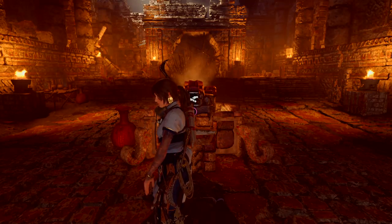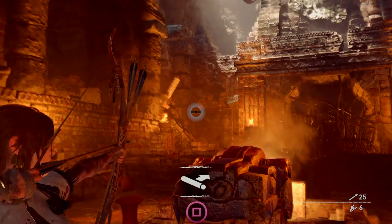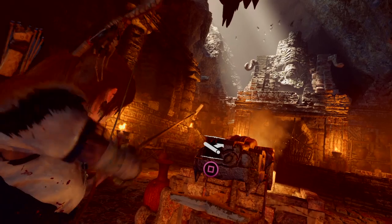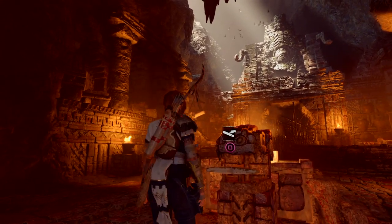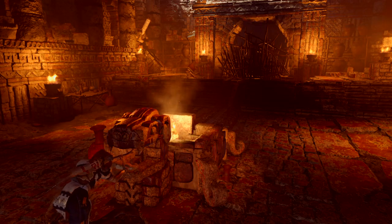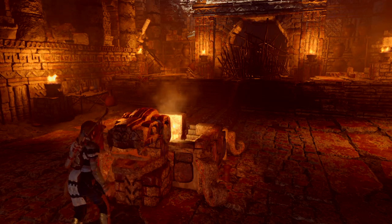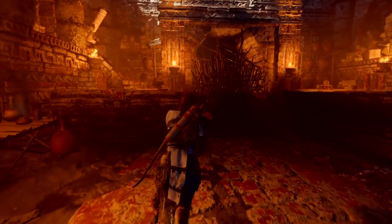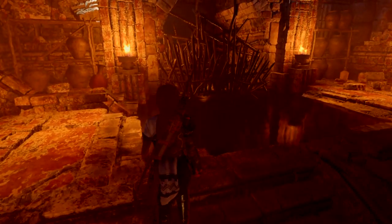Alright, here we are at the Trial of the Serpent. First I'm going to shoot a rope arrow up here. She'll pull it, release the oil, and release the flame. Watch out.